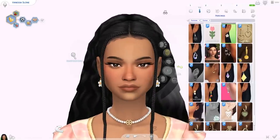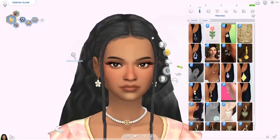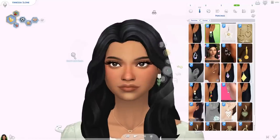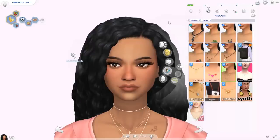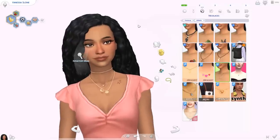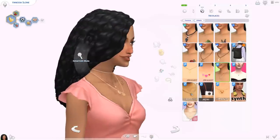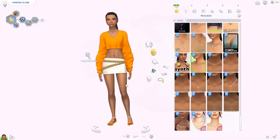We also have floral earrings — it's a set of two. The first pair is so pretty with a bunch of different colors, and they're Maxis Match. The second one is like a two-part design, also in a bunch of colors. Then lastly we have the Kayla necklace — another layered necklace but not perfectly aligned, which I kind of like. The texture is a tiny bit alpha but I don't mind. I think this is a really cute set.